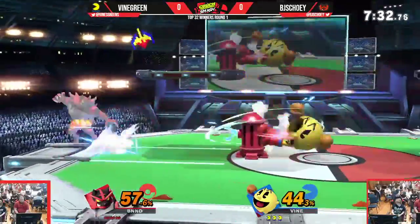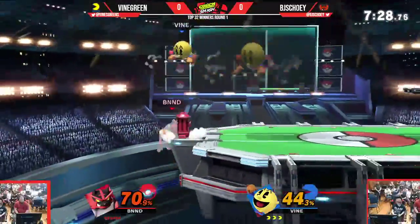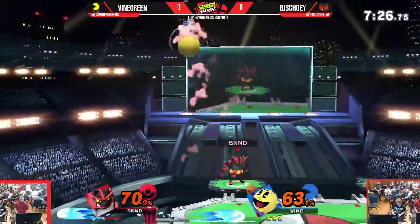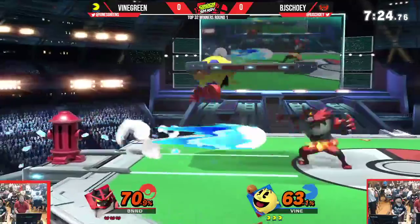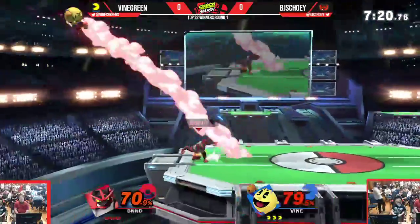Looks like Vine Green, Gallagher in hand. Sets up the back air Hydrant. To back air the Hydrant — obviously it only takes one more hit to send it in whichever direction. Lots of cool setups you can do with that.